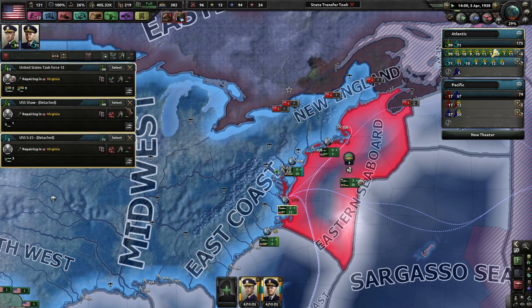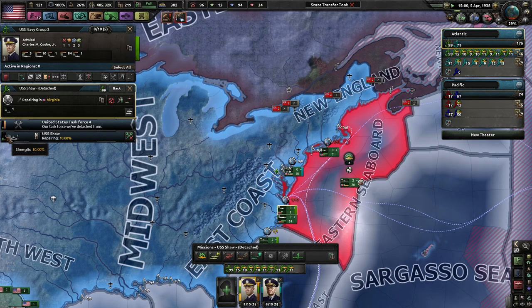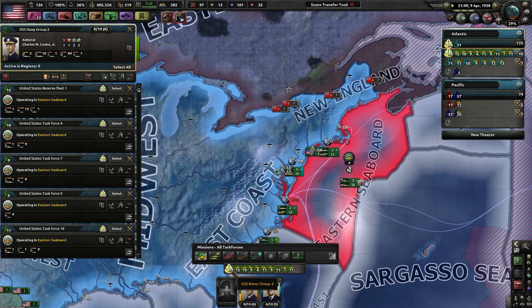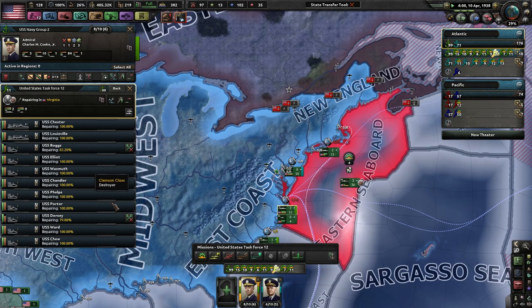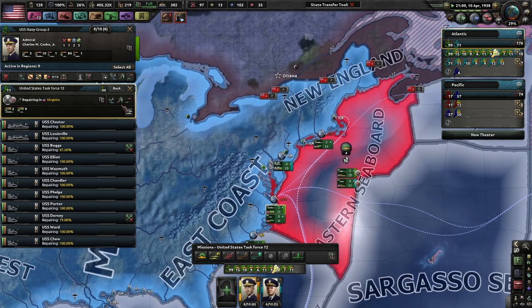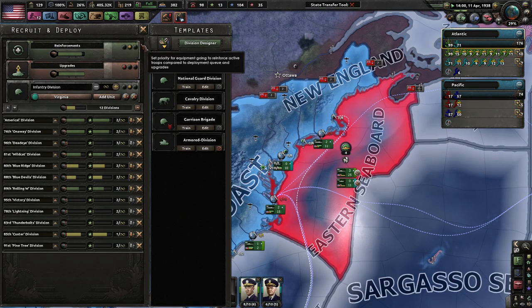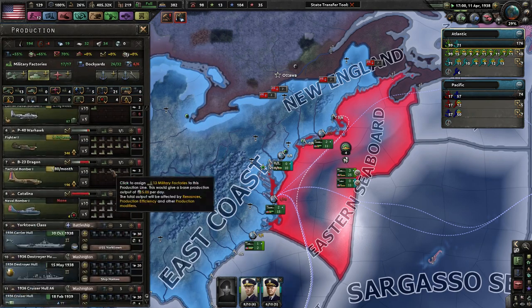I'm going to avoid the coast as much as I can, but a lot of these places have absolutely terrible levels of infrastructure, which really does impact how fast you can build. Civilian factories, in my opinion, are going to be very important in the future, and I'll also build some in Illinois. These destroyers are nearly dead — are you actually repairing? Yeah, you guys are repairing in Virginia.